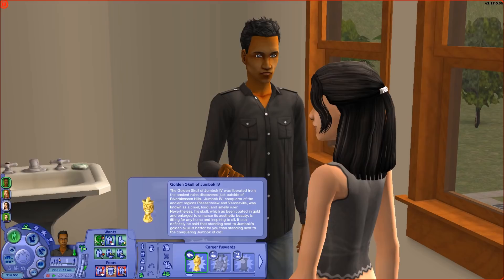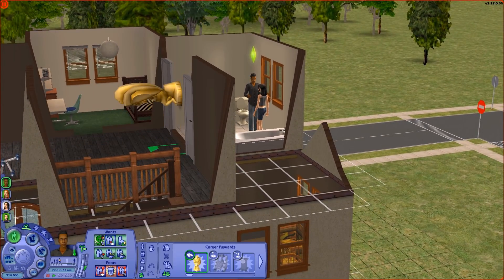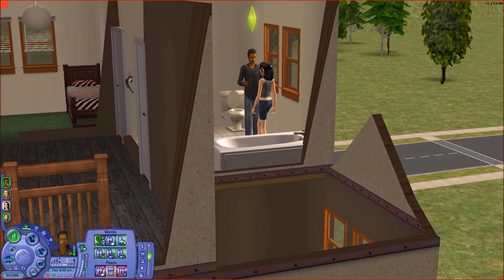He actually has the Golden Skull of Jumbok — liberated from the ancient ruins just outside River Blossom Hills. 'Jumbok IV, conqueror of the ancient regions Pleasantview and Veronaville, is known as a cruel, loud, and smelly ruler. Nevertheless, his skull, coated in gold and enlarged to enhance its aesthetic beauty, is fitting for any home and inspiring to all. Standing next to Jumbok's Golden Skull is better for you than standing next to the conquering Jumbok of old.' I didn't know that was a thing, but that was a fun little backstory.